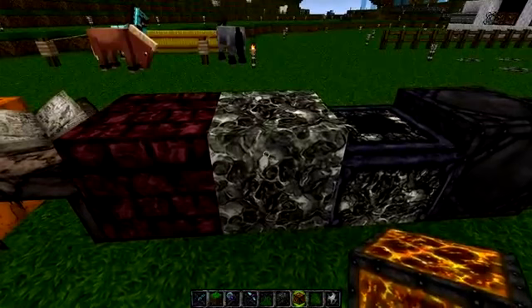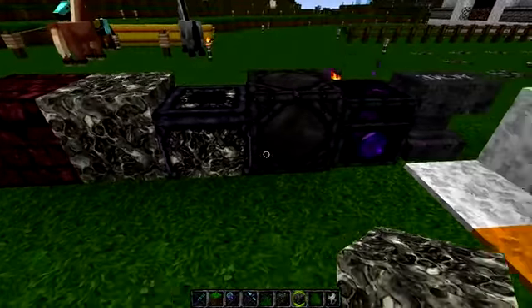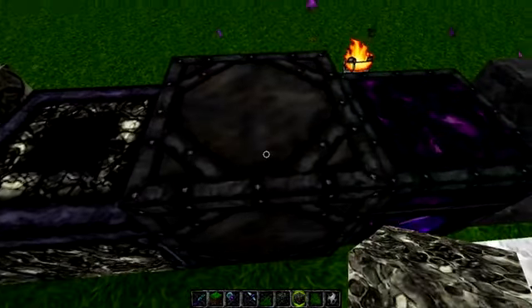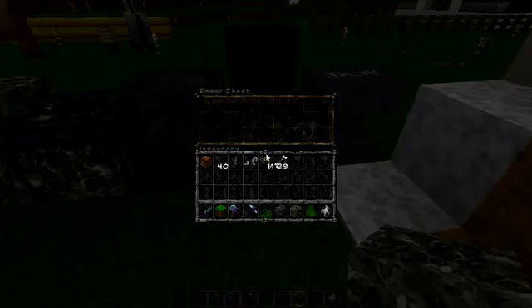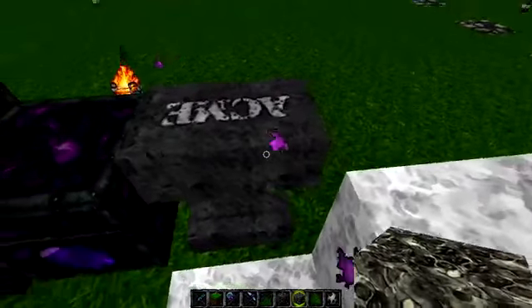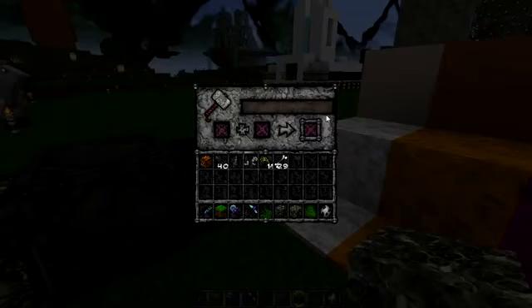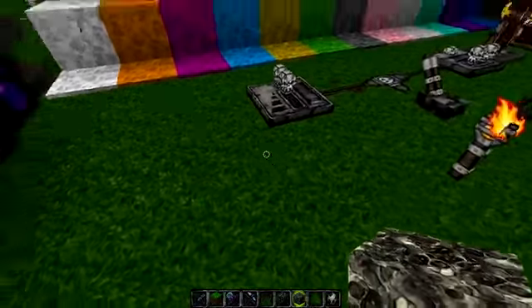We have nether bricks, endstone, and an end portal. This is a redstone lamp — animated even though it's not on. And so is that. We have an ender chest, and there's a good custom UI there as well. We have an anvil — look at that, it says 'Acme.' You can't see the text too well but that's a minor drawback — you know what it is.